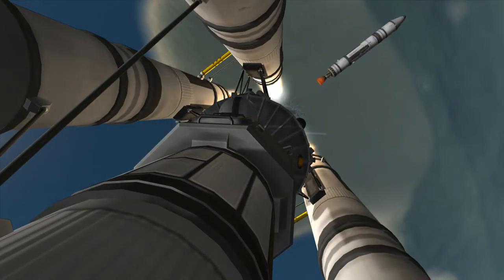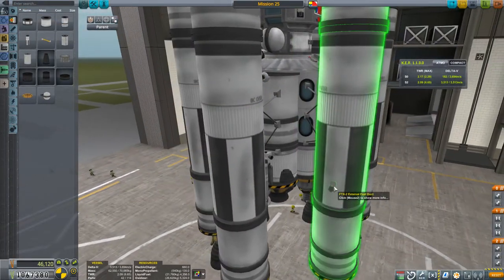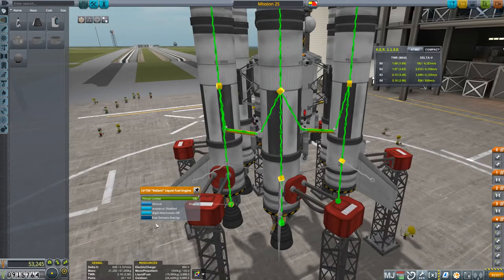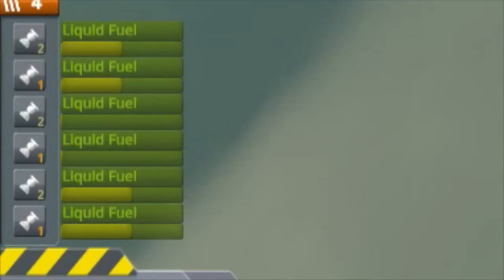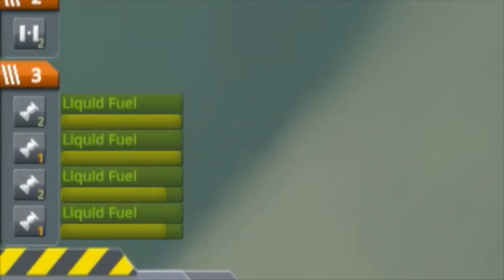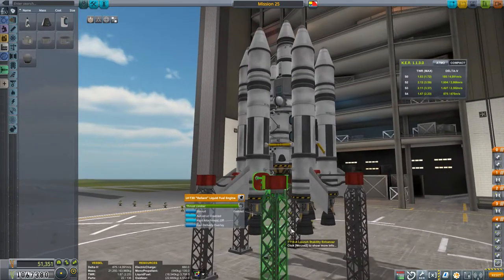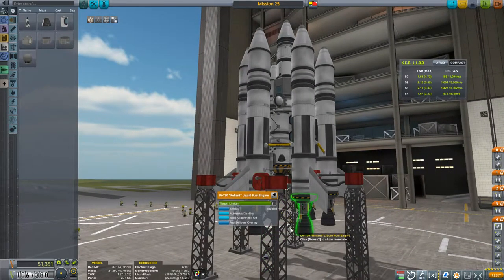Asparagus staging. The idea is to run all engines at once, but use fuel lines to direct the fuel flow so that all engines are running off the fuel in the tanks that are to be dropped first. This means all the other tanks will still be full at the moment of each booster separation, resulting in a substantial increase in the efficiency of your ascent. When doing this, don't forget to tweak the thrust on your engines so that you have appropriate thrust-to-weight ratios after each staging.